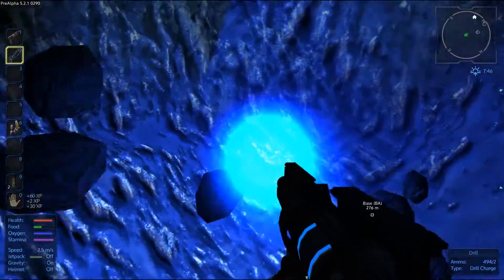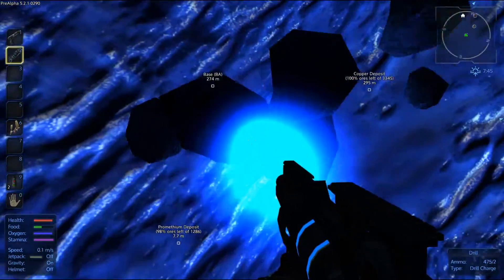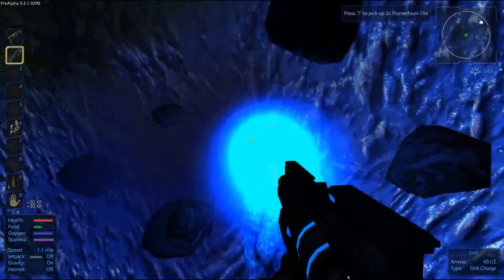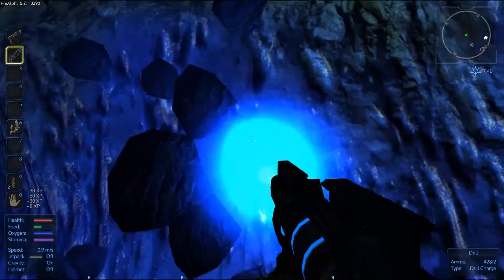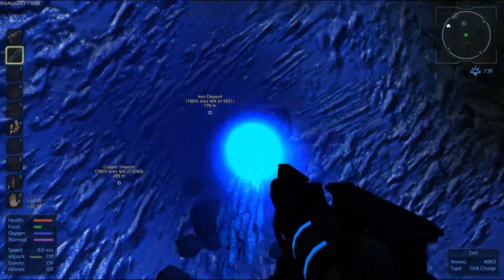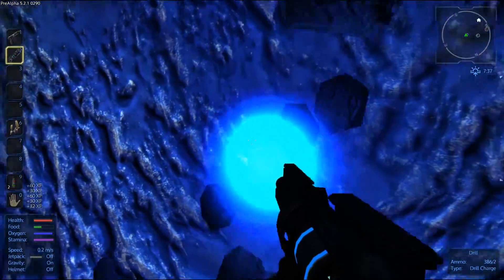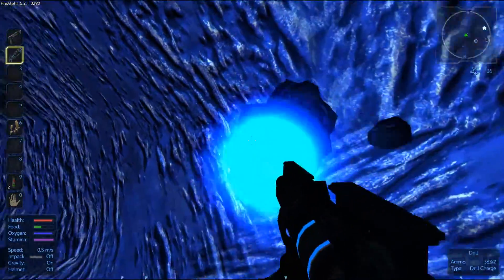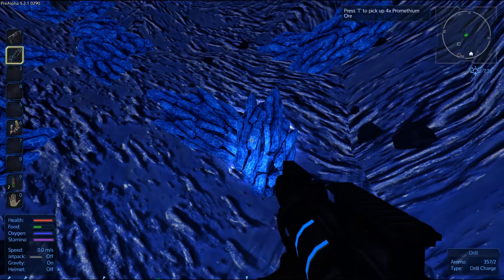So there we go, the blue stuff here is Prometheum. Now if you have a look above my health, as I'm mining, that'll start to show some experience gains. You tend to find you get about 20 experience for picking up the plant, and you tend to get about 30 experience for each Prometheum ore that you knock out.